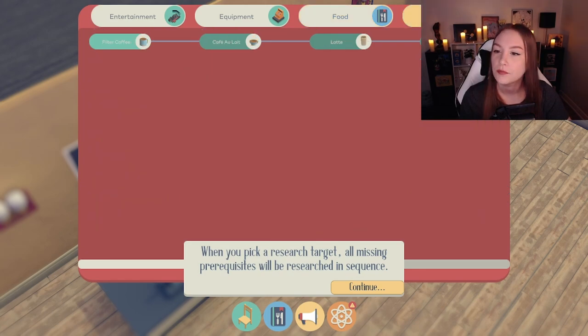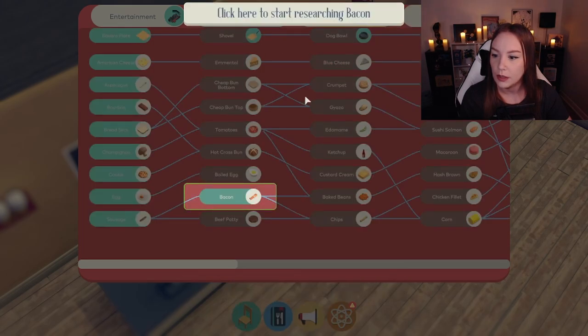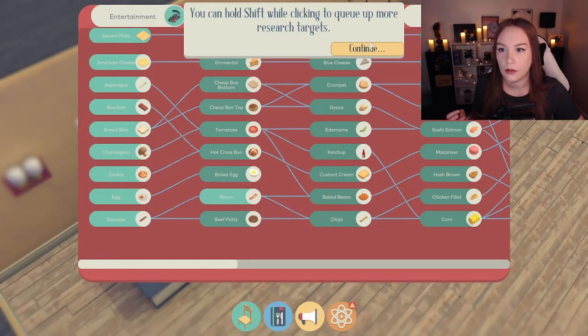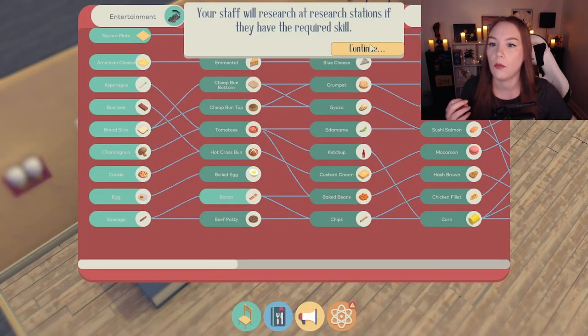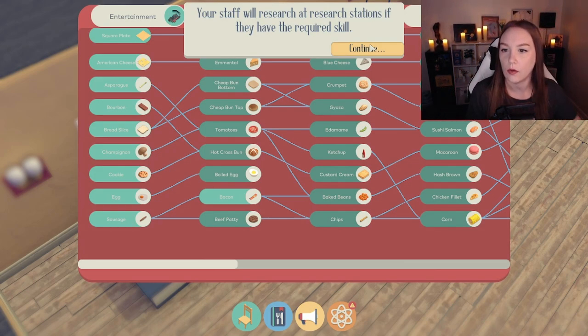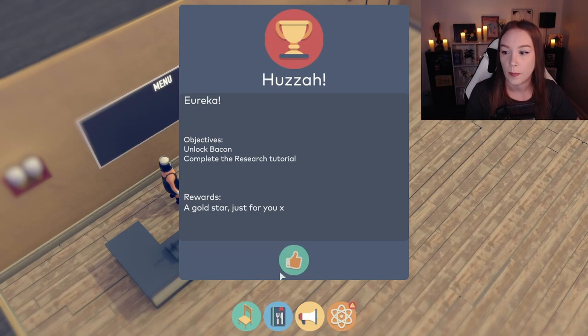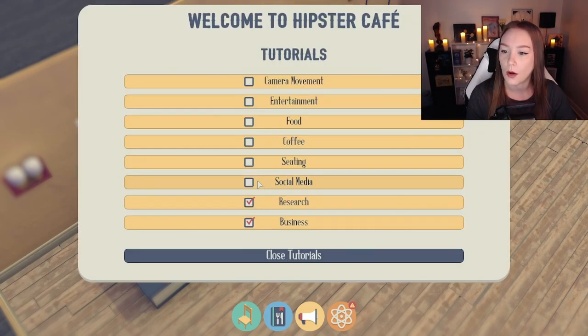So I can go for the dog bowl. We gotta make bacon. Shift while clicking to queue up more research targets. Staff research at research stations if they have the required skill. We definitely have well-rounded folks. Huzzah! Another gold star. Killing it.